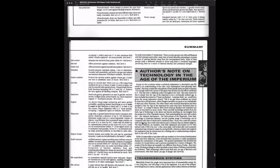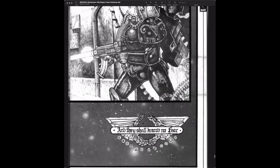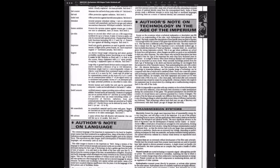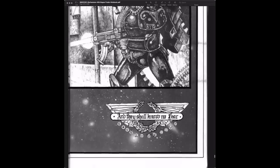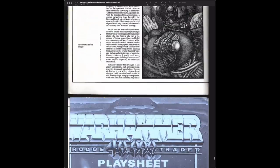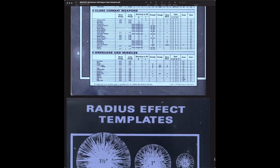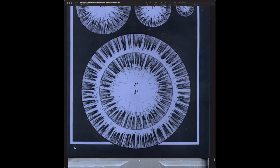The cheat sheets are nice — definitely have to print those out. That last section, the author's note on technology, gave a little insight into how the future operated during the age of the Imperium. It lifted the game beyond just fighting battles and said here's what you're fighting, here's the environment, here are the technologies you can expect — really inspiring you to create stories surrounding these wars. And here are some templates you can copy, print out, and cut.